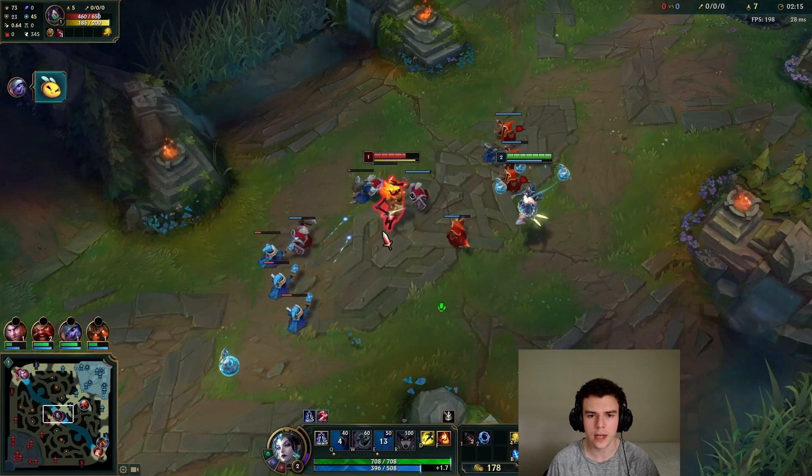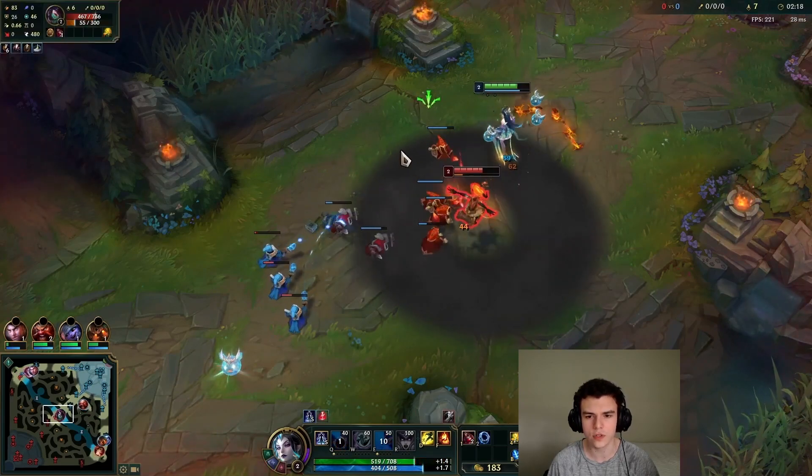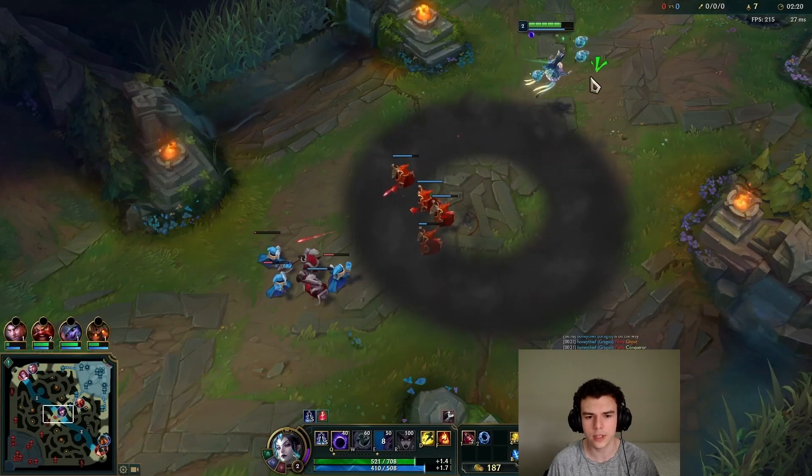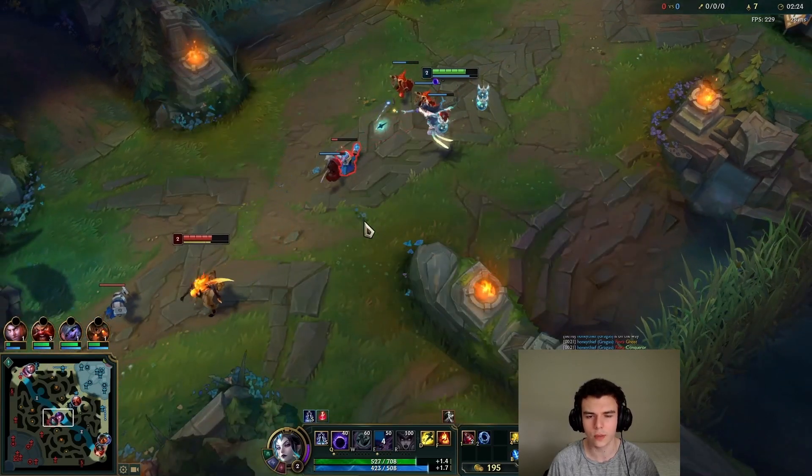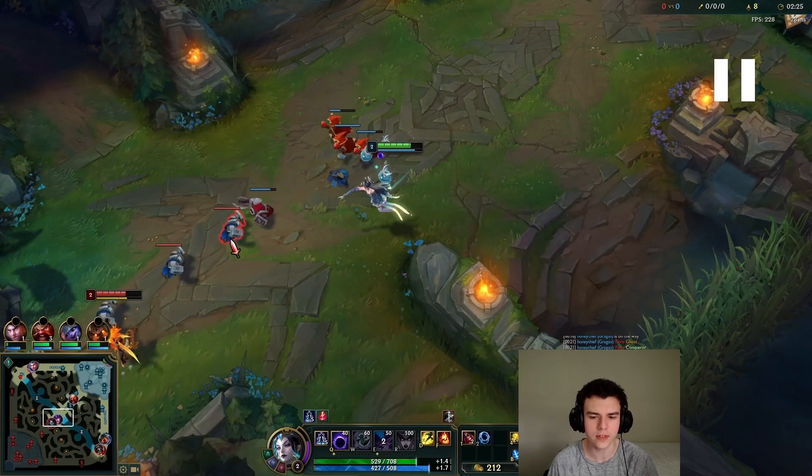Unless I'm harassing Akali, I try not to push the wave too much. You really need to make sure those first two waves especially are pushed slowly, otherwise the wave will crash too fast and then hit the tower.